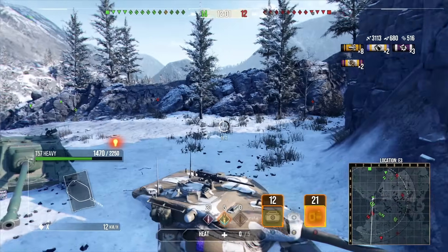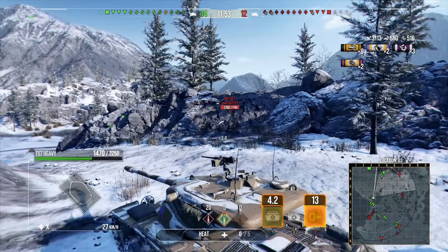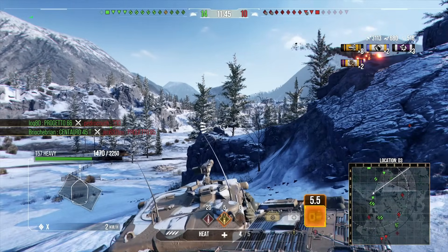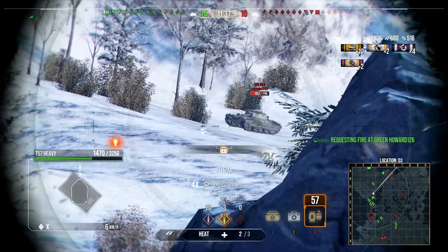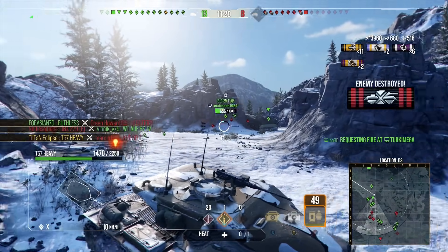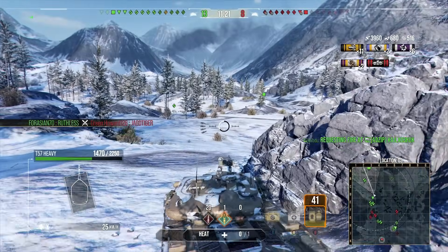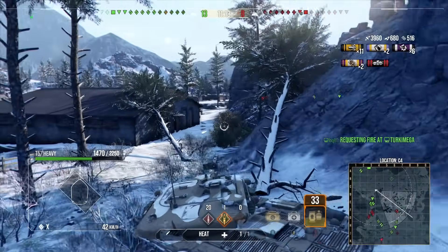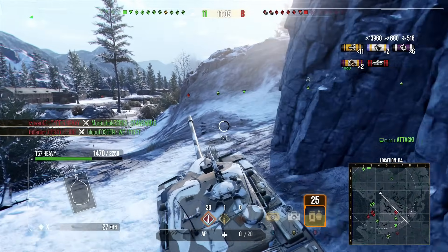We're not going to poke because the E100 is aiming directly at this corner — we have three shells in the magazine and can't guarantee a pen. Instead we go for the tracks of the Progetto, locking him in place, and then the E100 comes forward and saves his teammate. We picked up 3k damage — a decent three and a half k combined. The game still has ten tanks left on the enemy team, but we have HEAT rounds loaded which aren't ideal against spaced armor or tracks, and one bounce was unfortunate.